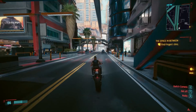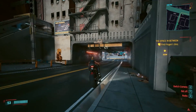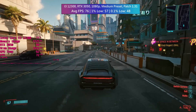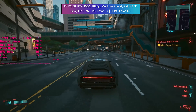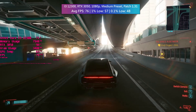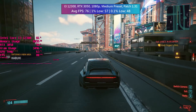We'll then be revisiting the Athlon 3000G and putting the Intel UHD 730 graphics to the test. Nothing too in-depth today, so let's start with the Core i3 and RTX 3050 combo. Figures were taken from a custom benchmark run consisting of driving from one specific point to another, since there was no benchmark tool in version 1.31. Any future videos featuring this game will use the new benchmarking mode.